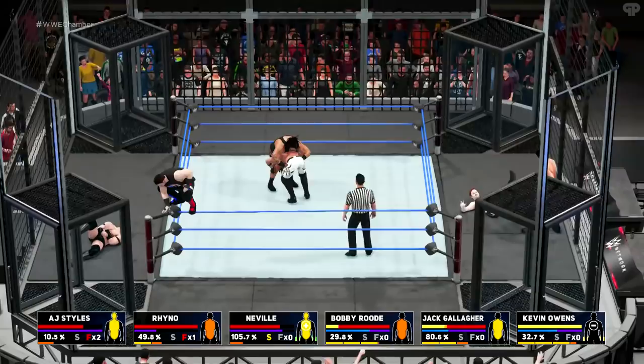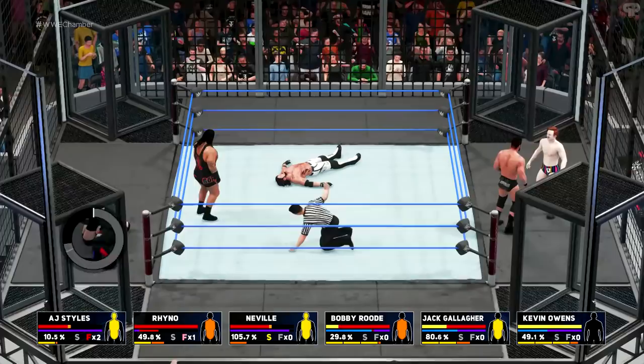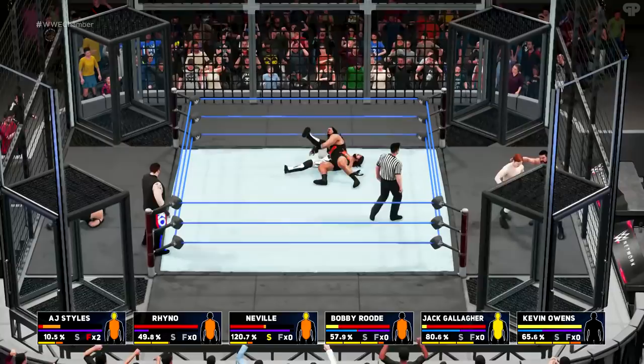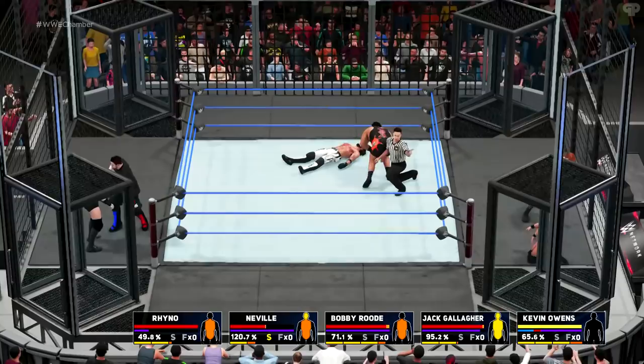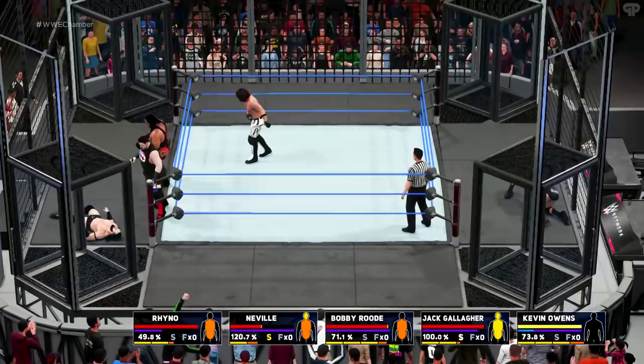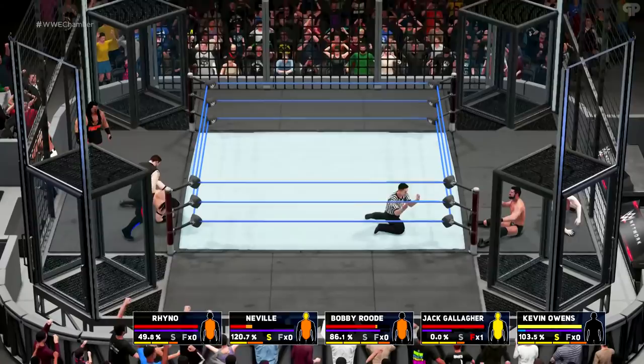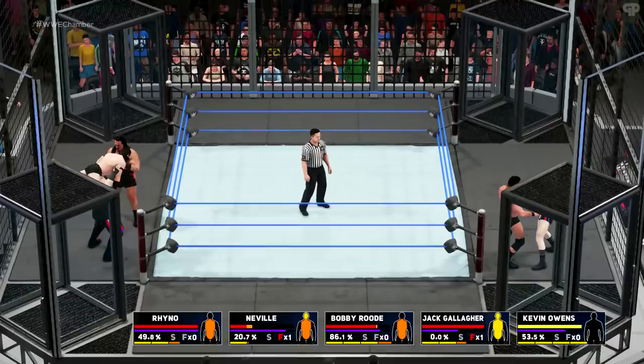Frog splash - we went for a pin. Kevin Owens went for a powerbomb and I reversed it. Rhino on AJ Styles - did it get the job done? AJ Styles was actually the first to go. You can see a good example of how the pin indicator gets bigger during every count - that's how Bobby Roode was able to kick out. Makes things more exciting so you don't kick out at one - it's going to be like a two-and-a-half count. There's a little gap between the pod and the post I tried to get through several times but it doesn't let you through, not even as little Neville.